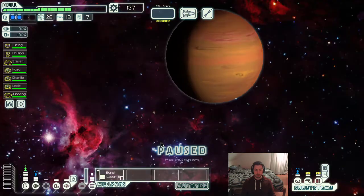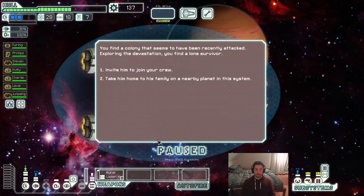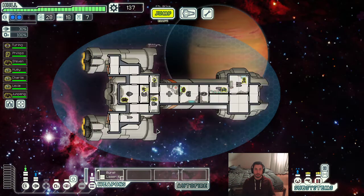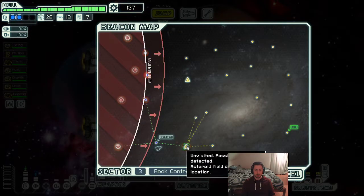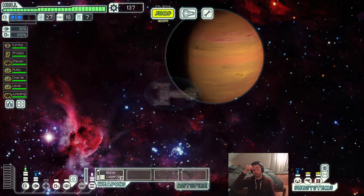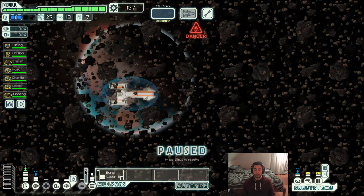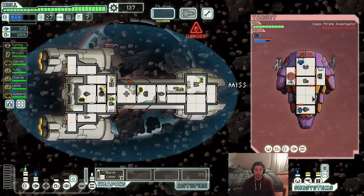Another distress beacon — we have gotten so many distress beacons, it's insane. Let's go down to the surface. I do not want him to join my crew, so I will take him home to his family and get a hull repair. I think there was also a possibility for us to get some upgrades to our engines here. Great asteroid field — give me more of those. We're not very well equipped right now to deal with two-shield ships.